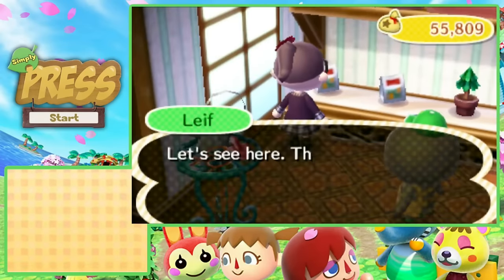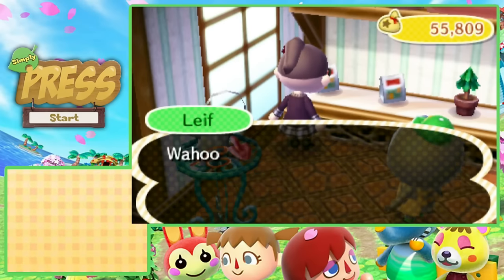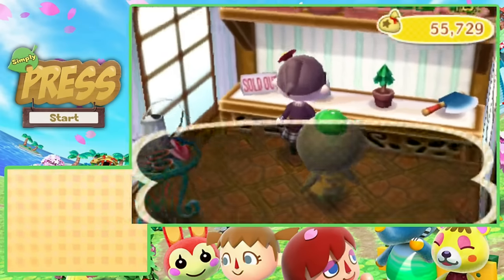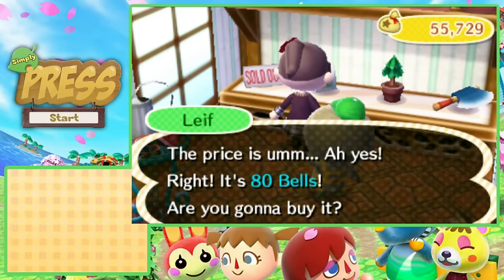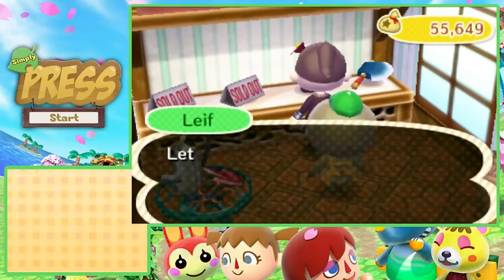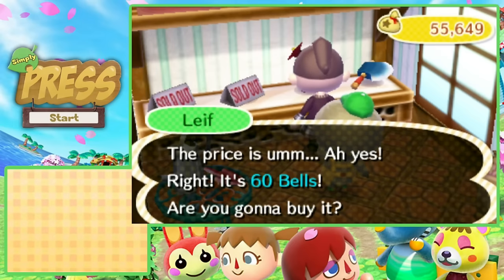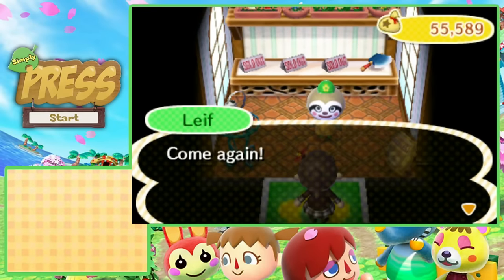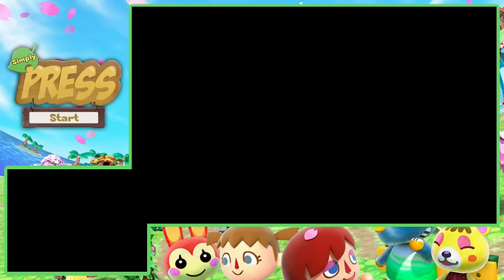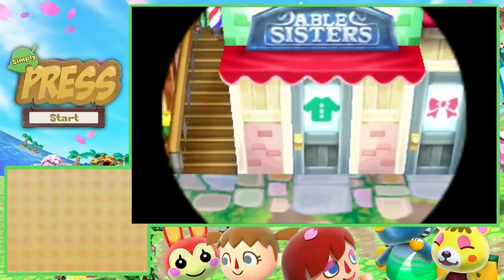From the gardening shop today: a happy red cosmos, a red tulip, and a cedar sapling — which I need because I took down a couple of trees earlier to make room for villagers.